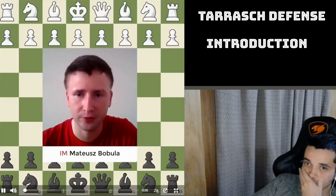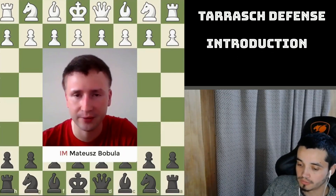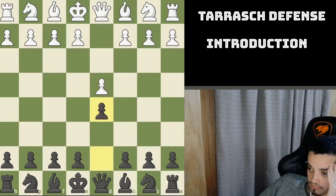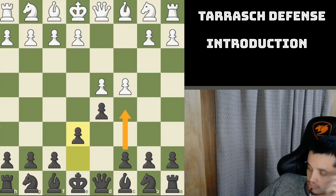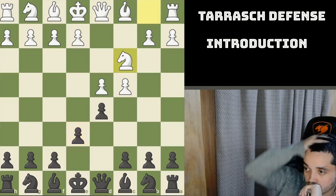Welcome to this new video series about the Tarash Defense. The Tarash Defense is an active answer against d4. After 1.d4 d5, the start is just like in the Queen's Gambit Declined: c4 e6. Now, regardless of whether White plays Nc3, Nf3, g3, e3, or any other popular move, Black can always play c5. This c5 move defines the Tarash Defense.